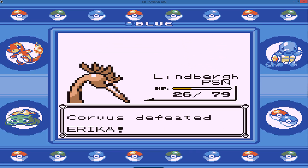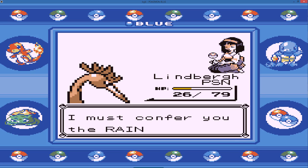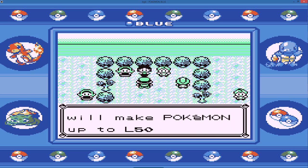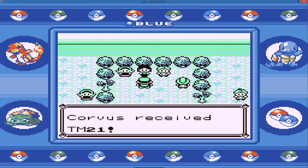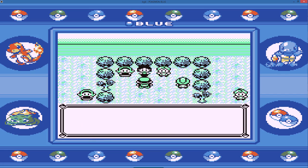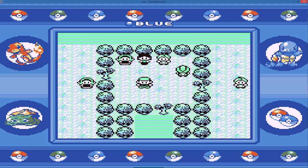There is our fourth badge obtained! Erika concedes - 'You are remarkably strong, I must confer upon you the Rainbow Badge.' We gain about 3,000 Poke Dollars. The Rainbow Badge will make Pokemon up to level 50 obey, and it also allows Pokemon to use Strength in and out of battle. We also receive TM21, which is Mega Drain. That's going to be the end of this episode guys - if you enjoyed, leave a like on the video, make sure to subscribe to the channel. From me, Corvus95, thank you so much for watching, goodbye!